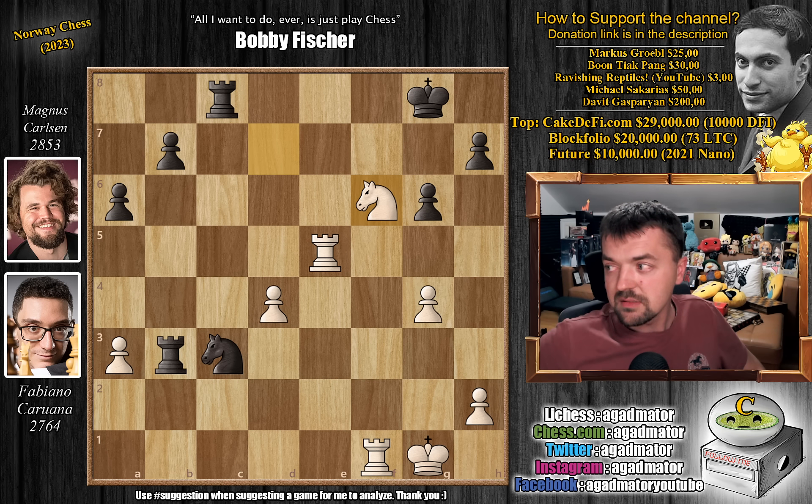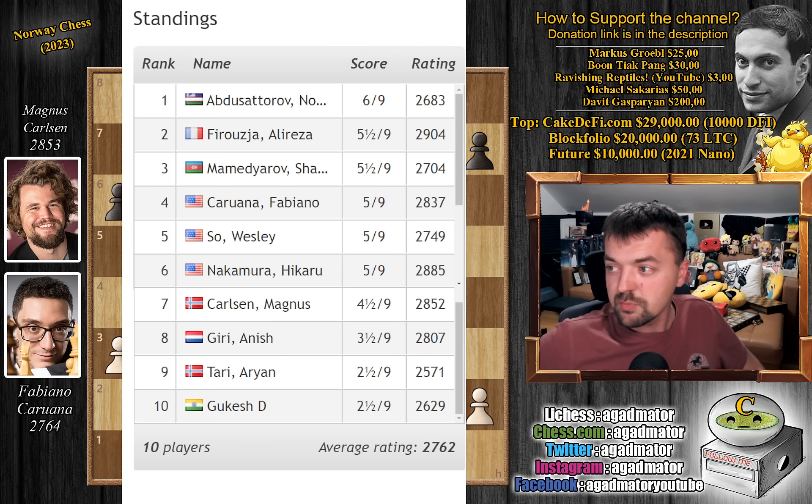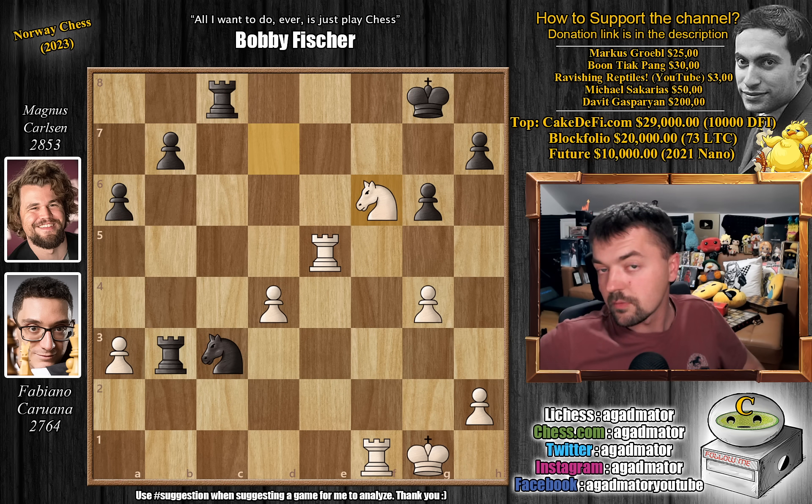As Fabi did much better than Magnus in the blitz section — getting 4th place versus Magnus's 7th — Fabi will get an extra white in the tournament, which can go a long way. That's the game. Hope you guys enjoyed it. Not a lot to discuss, as it was pretty clean on both sides. Magnus just made a terrible blunder and Fabi honed in on it like a hawk and obliterated Magnus. I'd like to thank Markus Grebel, Buntyak Pang, Ravishing Reptiles YouTube, Michael Sakarias, and David Gasparian for your contributions to my channel.